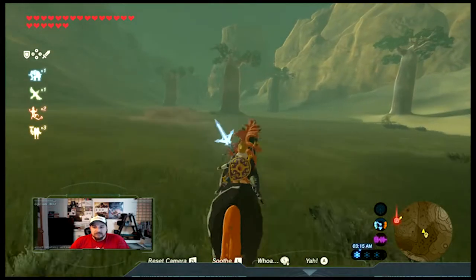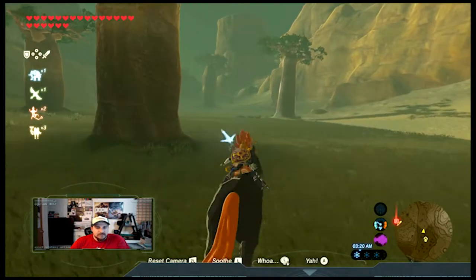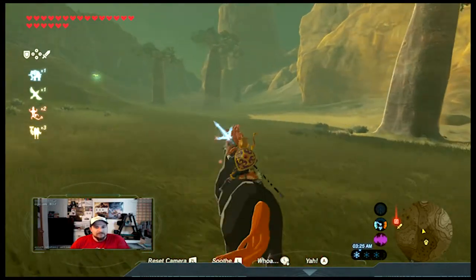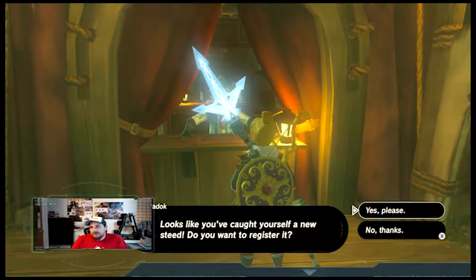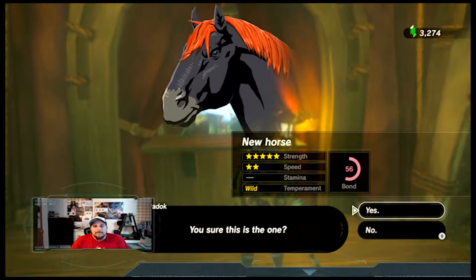He only has one speed — no stamina points or anything. If you try to spam it, it'll just stop you; you'll slow down. His stats are: no stamina, maxed out strength, and two speed.